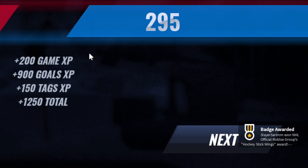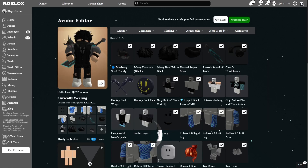Now click on next. After getting the badge, you can get the accessory. You can go to the avatar shop to check it.